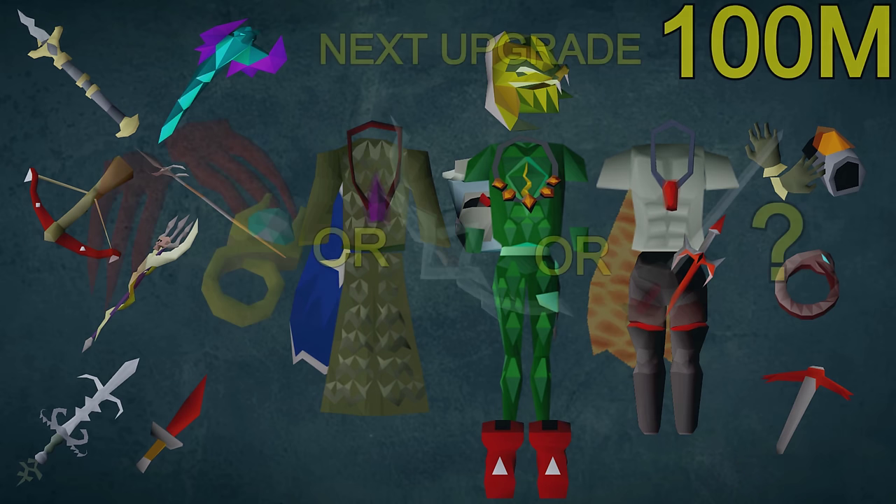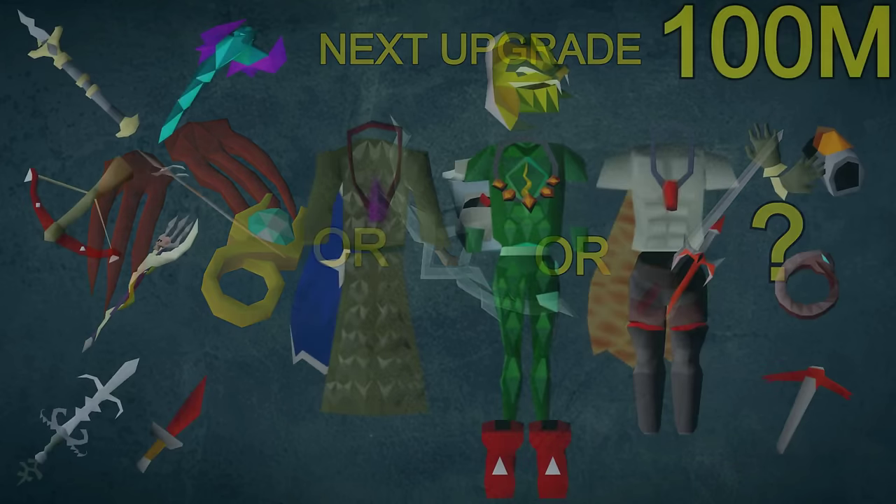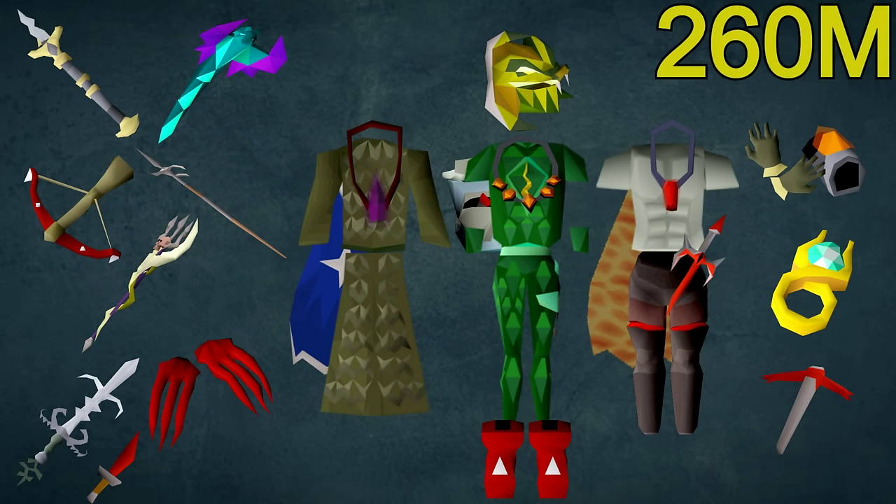When choosing the next big upgrade, it's a bit of a tossup depending on what you like best and what boss is giving you the most trouble. The choices are between Dragon Claws with a Lightbearer Ring, the Bofa with Crystal Armor, or a Rapier. Personally, I'm a massive fan of the Claws so I'd make that upgrade first — this will require a budget of around 260 million, as you'll also want the Lightbearer Ring so you can use the special attack more often. The Claws are super useful for Baba, Kephri, and Akka, and I love using them at the final madness phase of the Warden as it shortens that phase and saves me a ton of supplies.